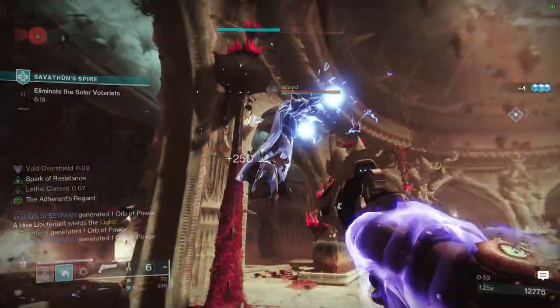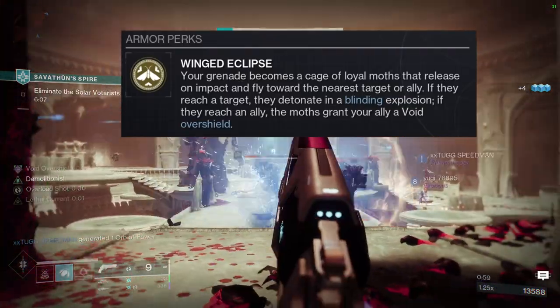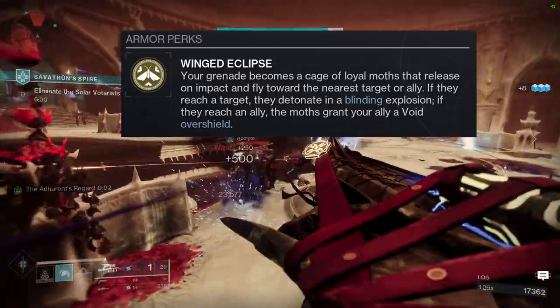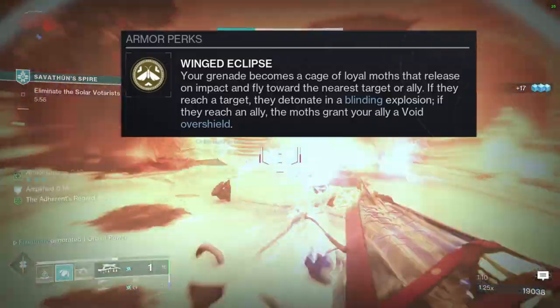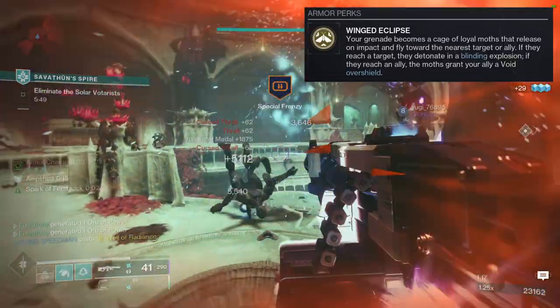I actually love these exotics. Let's look at what it does first. With Eclipse, your grenade becomes a cage of loyal moths that release on impact and fly towards the nearest target or ally. If they reach a target, they detonate in a blinding explosion. If they reach an ally, the moths grant your ally a void overshield.